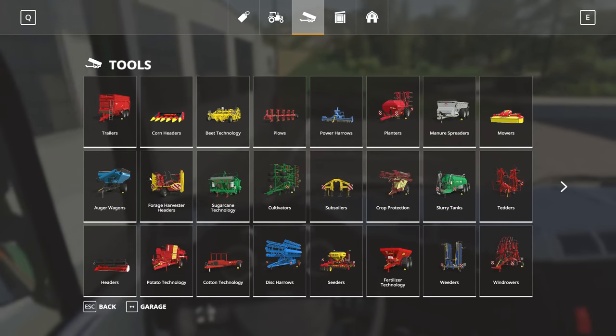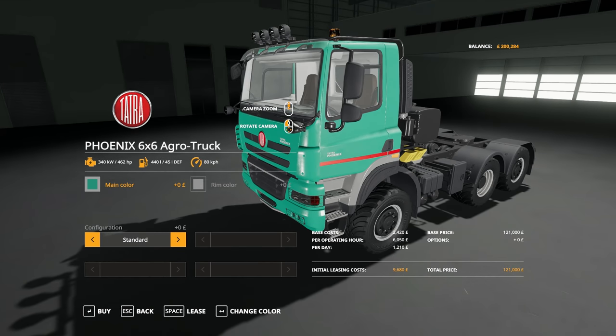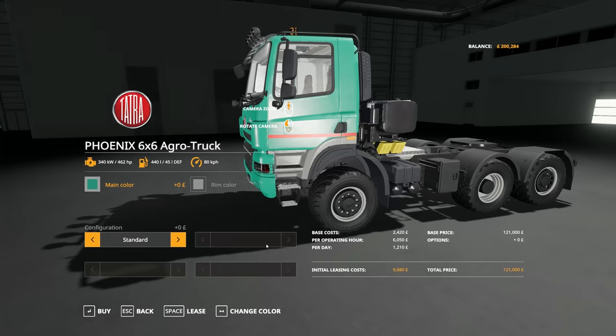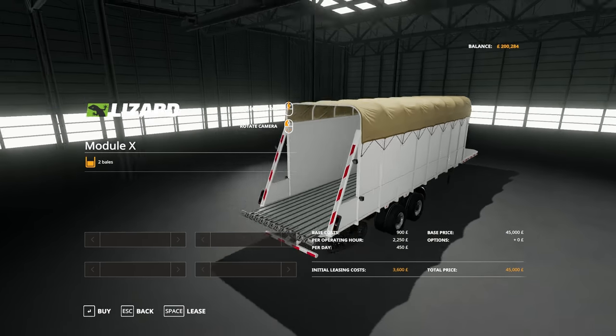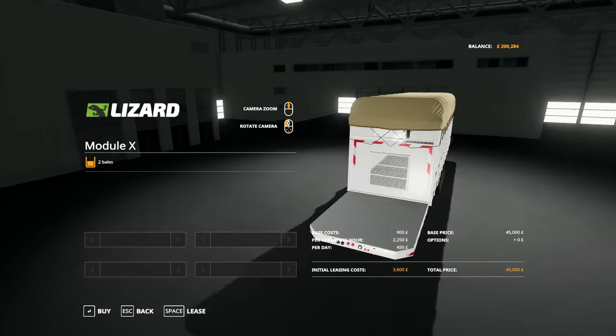You can customise the colour — you can choose any colour on the colour picker page. Here it is in the store. It is 462 horsepower. These are the colours you can choose from. You can also configure standard or trailer hitch if you'd like to. As for the trailer on the back, this is the Module X — you can fit two cotton modules into there. No other customisations.